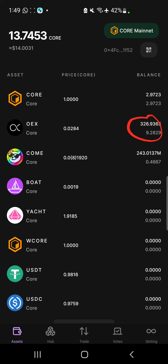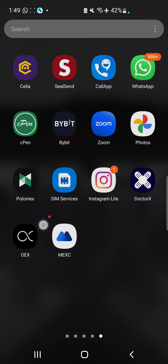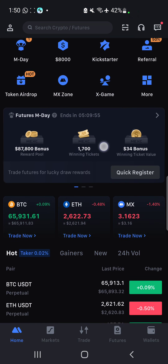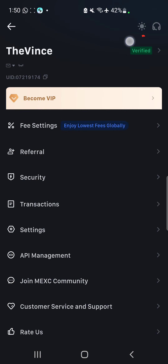For those who want to withdraw their OEX tokens to their Maxi Exchange, what you want to do is make sure your Maxi Exchange is ready. This is the home page of my Maxi wallet. Please make sure you are verified before you attempt withdrawing your tokens — you can see that I am verified right here.